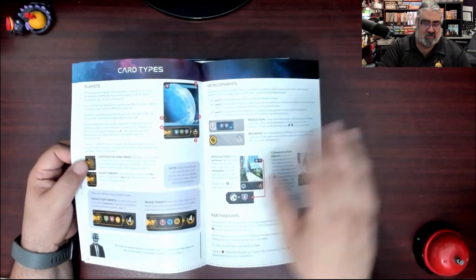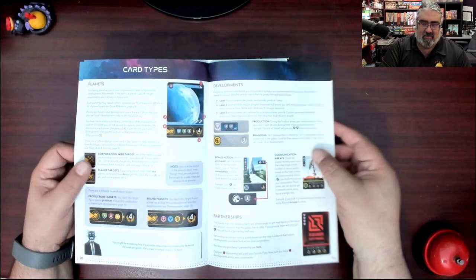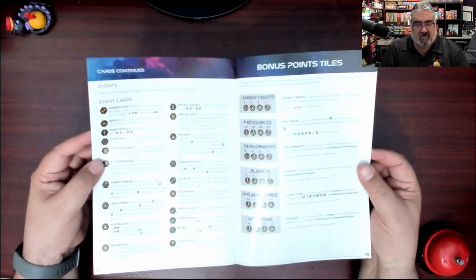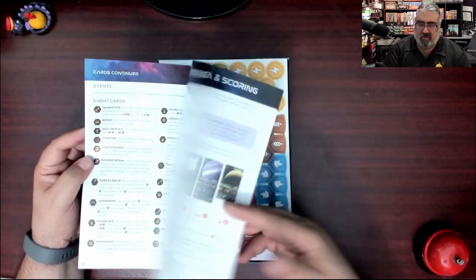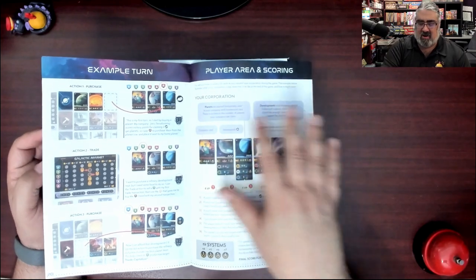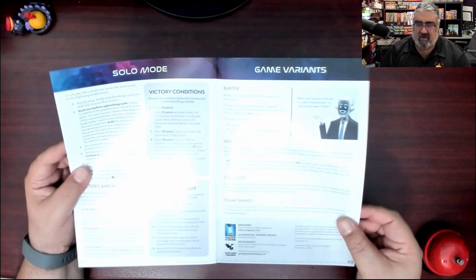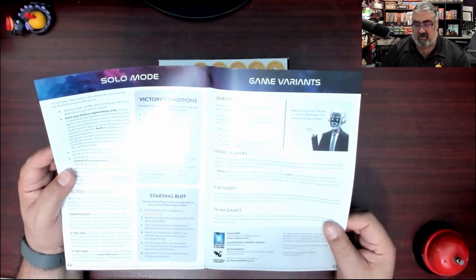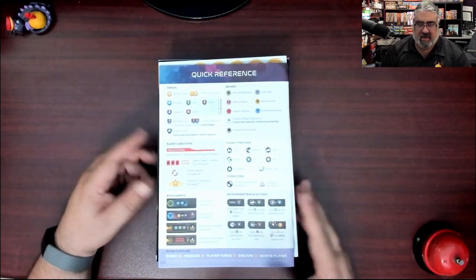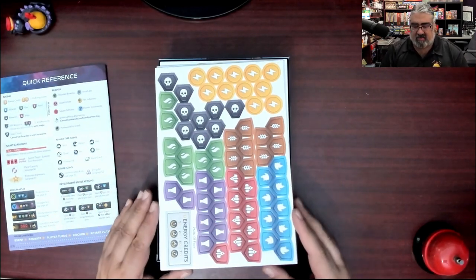There are some edge cases covered — you can take out loans. You know it's an economic game when it says 'take a loan as a free action.' It gets into various card types with quite a few symbols. There are bonus point tiles, an example turn — always good to see — and how to set up your player area. There's a solo mode, which people dig nowadays, and various game variants: you can play with five or six players, play longer games, or play in teams. There's also a nice quick reference included.